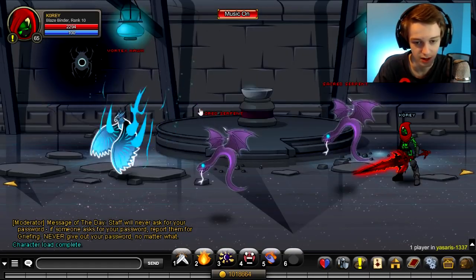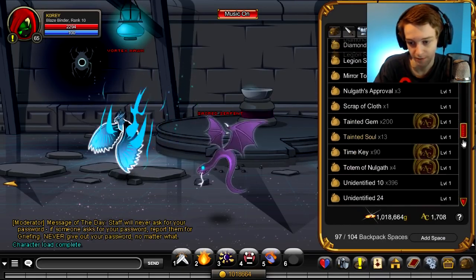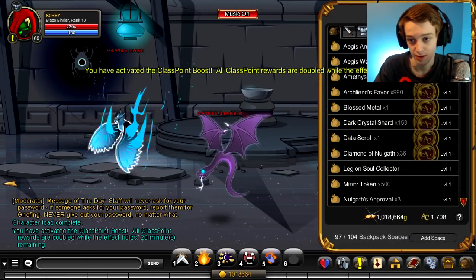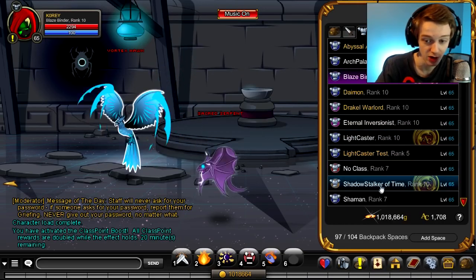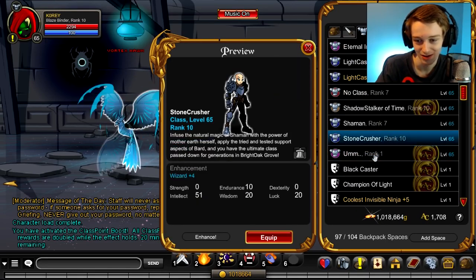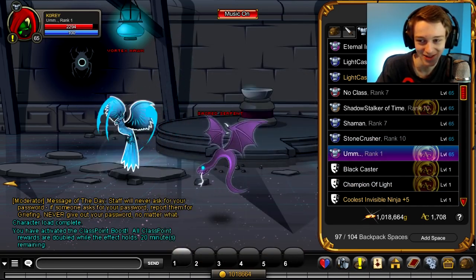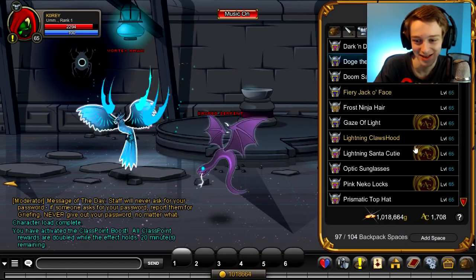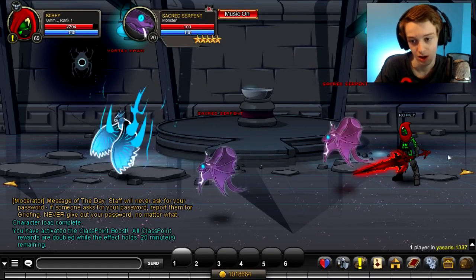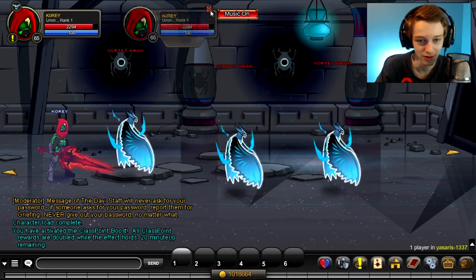Go into this room — you don't want to fight the Vortex Hawks, you want to fight the other things that spawn here, the Sacred Serpents. Make sure you have a boost equipped if you have boosts, it helps a lot. You'd also want to equip the class you want to rank up — that would make a lot of sense. It has the tester name on the server, but no skills on the testing server. I guess we've got to go back to live servers.